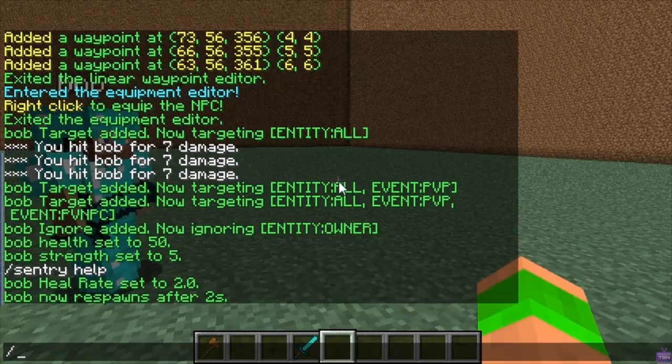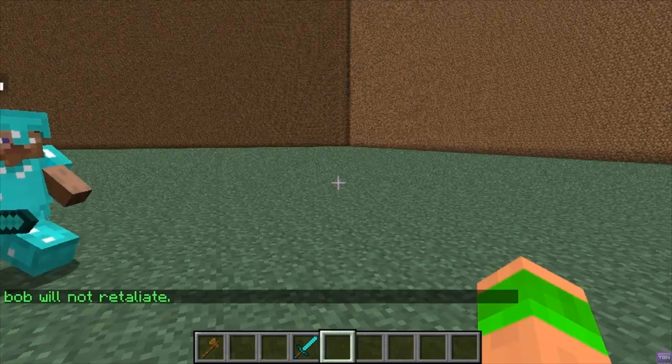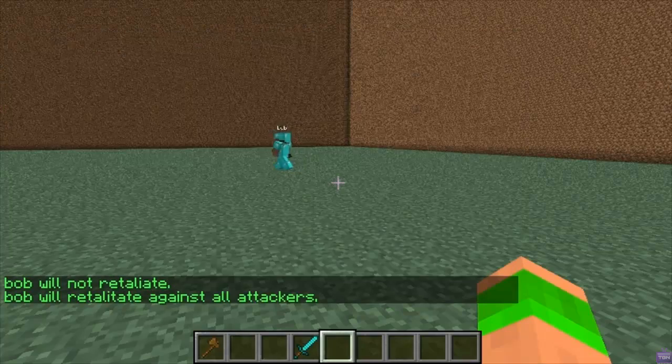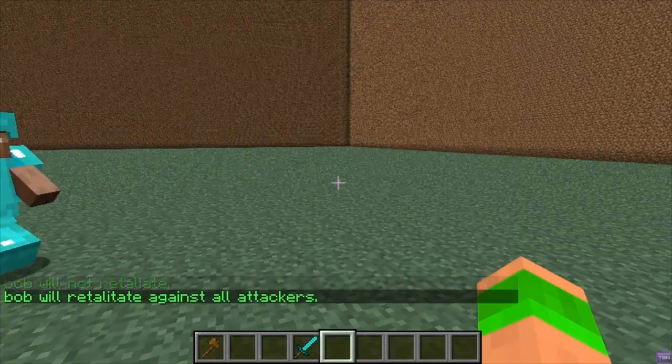The next command is sentry retaliate — this is whether it will retaliate if it's hit or not. It's on by default, so if I type it in it'll actually turn it off. There you go, it will not retaliate. If I put it on again, you'll see that if it's attacked it will retaliate against all attackers.